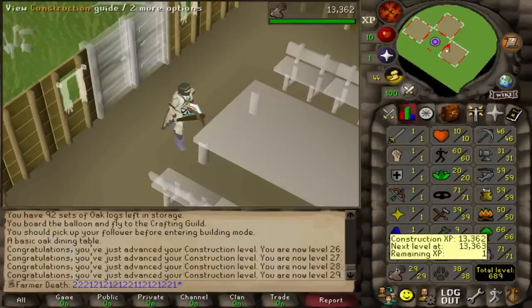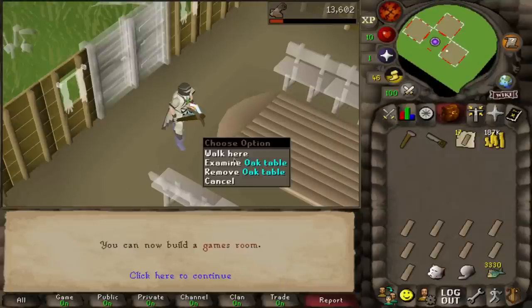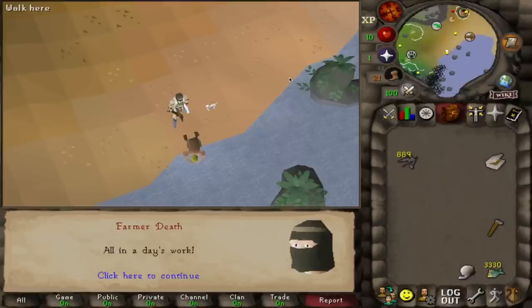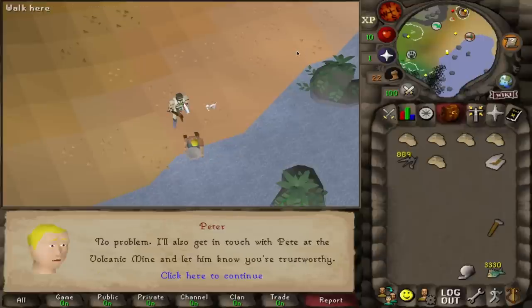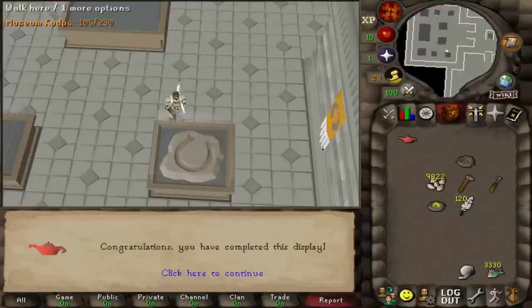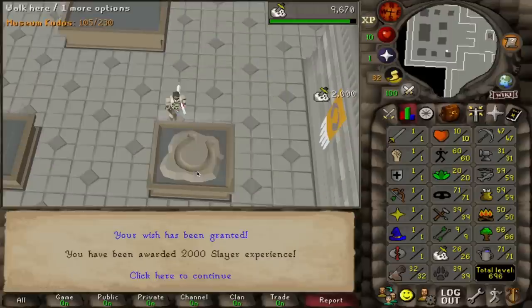The very first thing I'd like to do is complete building the Fossil Island Camp. You need a few construction levels, so I went ahead and got 30 construction, then headed off to the Fossil Island Camp where I built all the individual components. Once you do that, you can claim five free small fossils from the Apprentice. These five small fossils are the exact number you need to complete one small fossil display at the Varrock Museum, which awards you with one 2,000 experience lamp — requiring level 20 in a skill.